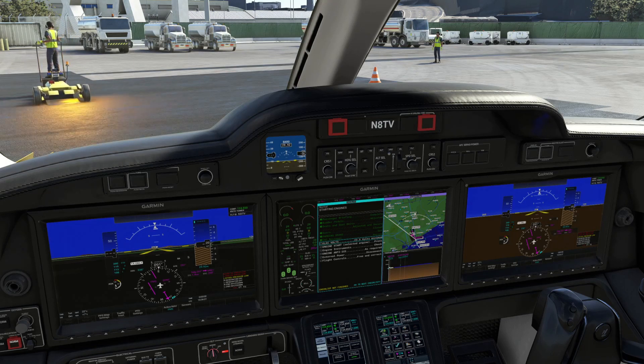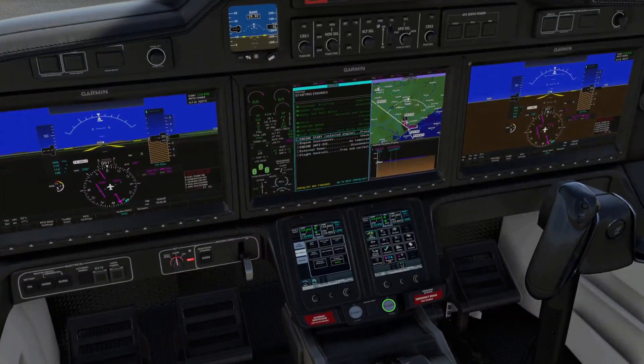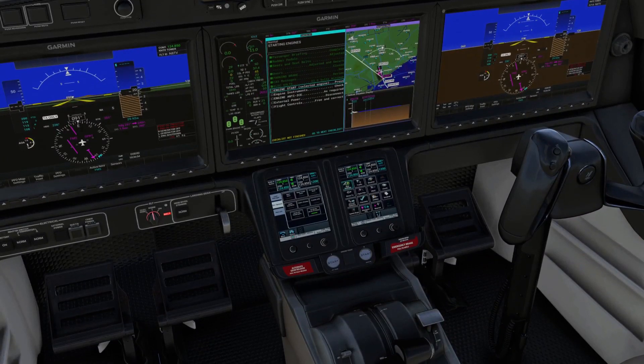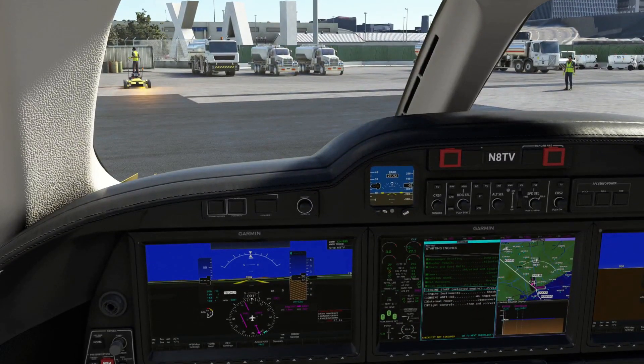Electrical volts showing 25, which is above 23.5. Engines start — ready to go. We're going to start engine two. Click the green button and make the fan spin. We have things rising, N1 of 10, so we can bring it out of idle cutoff and just to idle.